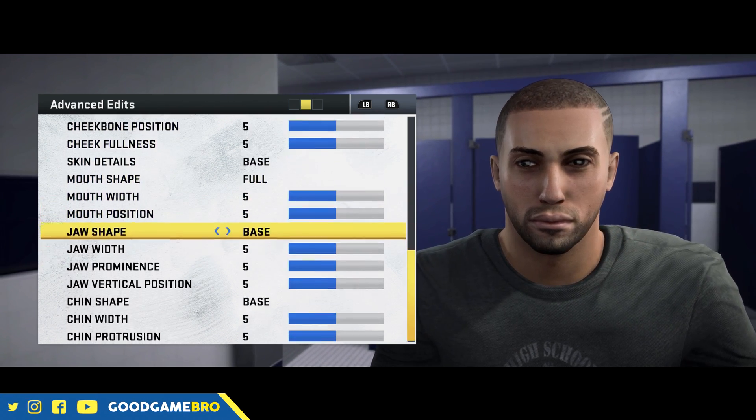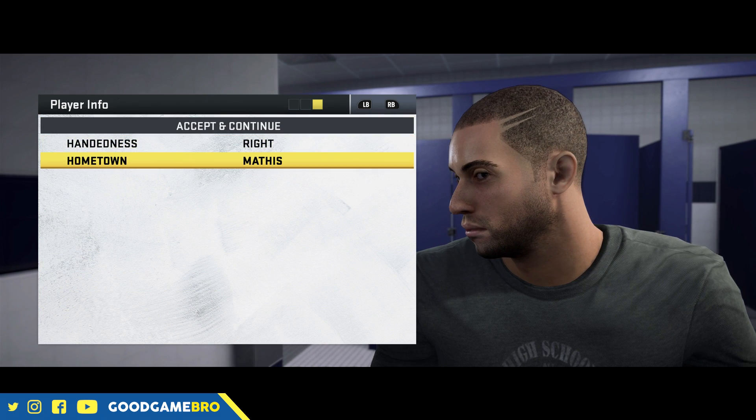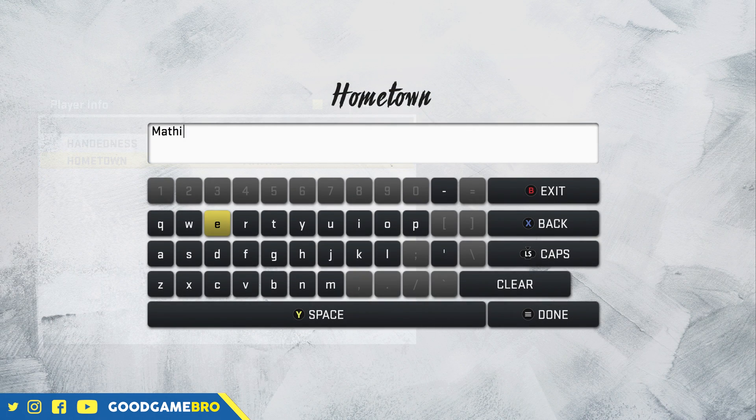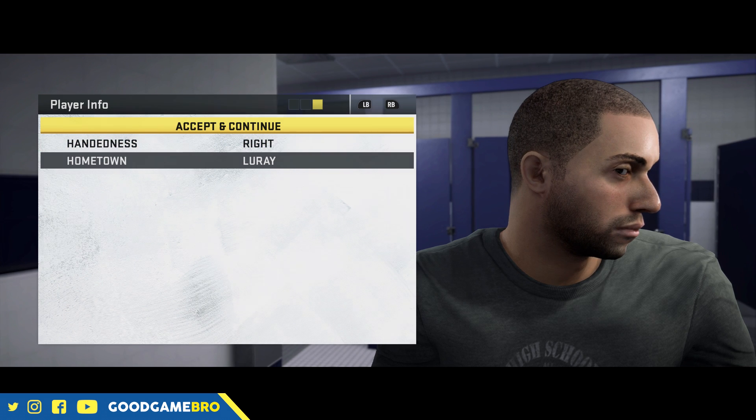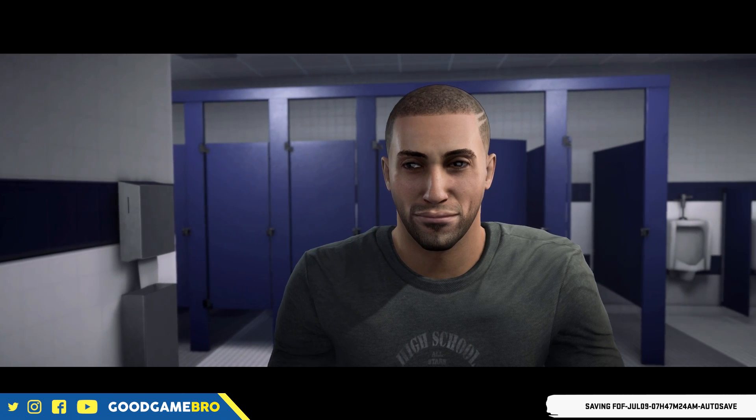Once you're finished creating your guy, you can go in and choose your right hand or left hand. You go to your hometown — shout out to Loray, Virginia, it's a small town I'm from, I got to represent. After that, you can actually choose your voice, which I'm really happy about. Let's go ahead and hear what it sounds like.